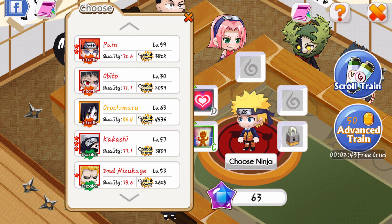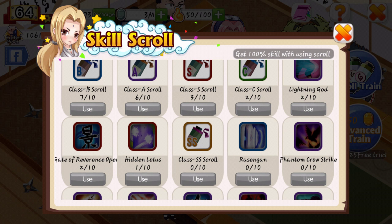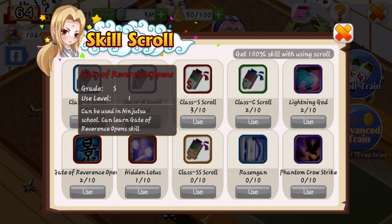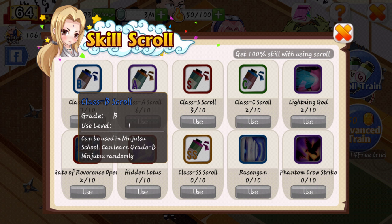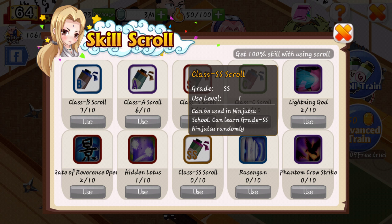Under here is your skill building. It costs 50 gold to get an advanced training — it's like the capturing a ninja thing. You can get a possibility of a C to an SS rank skill. Under scroll training you can get these from completing missions. The cool thing is if you get a scroll, that's the one guaranteed thing — so if you get an SS scroll, you have a 100% chance of getting an SS attack.